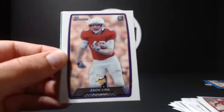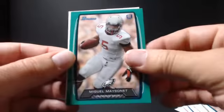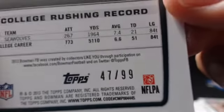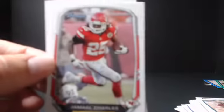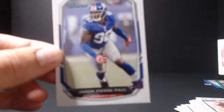I'm trying to get it to focus, not focusing well tonight. Sean Williams, Zach Lyne, Lonnie Pryor. Got a green — and that is numbered as well. 47 of 99. That's nice. Cecil Shorts, Jamal Charles, and Jason Pierre-Paul.